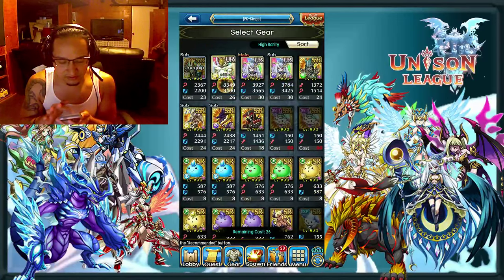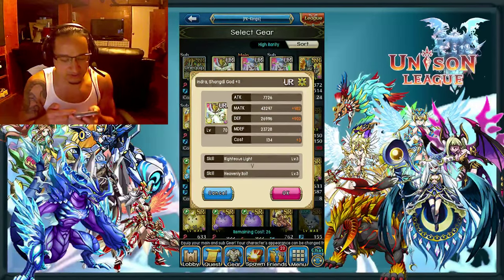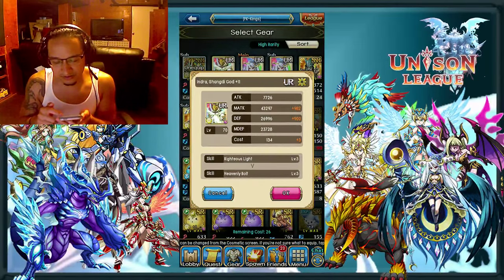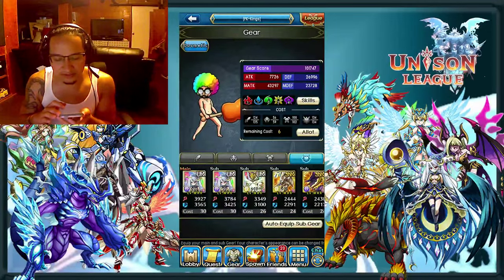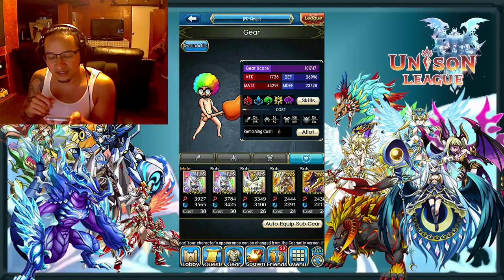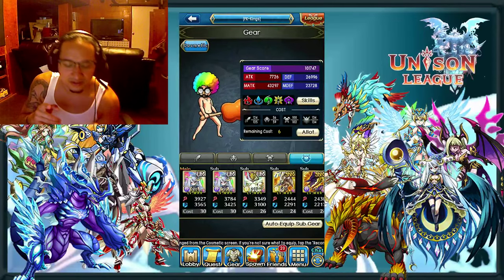Let's go here and equip this guy. It actually doesn't show me exactly how much gear score it's giving me, but it does tell me how much more magic attack and defense it's giving me. So it's 982 and 900 — that's 1,882. Press okay. So I believe that's the same number, 1,882, that I previously stated. So my gear score now is 101,747.